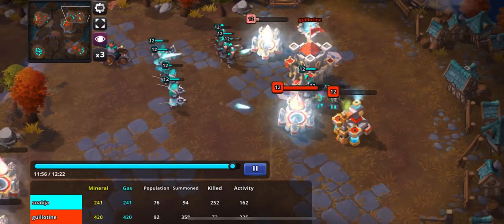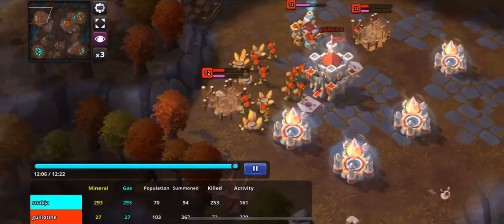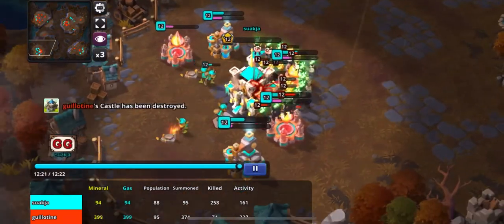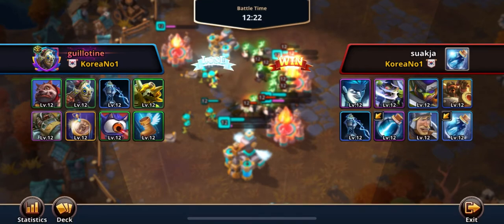Believe it or not, Suakja right now still has the army to win this. But to my surprise, he attacks my natural. A philosophy I like to stick to is to always attack the new investment — destroying a mined-out base and a couple of barracks isn't really going to do much in this scenario. Seeing this mistake, I decide to sink all of my resources into bats, rush in, and get the win. GG.